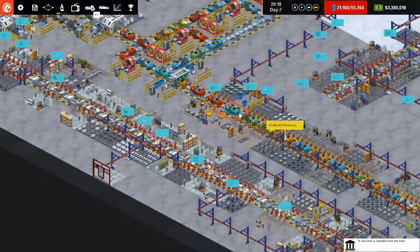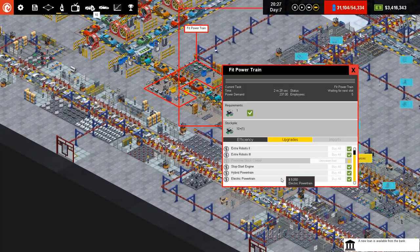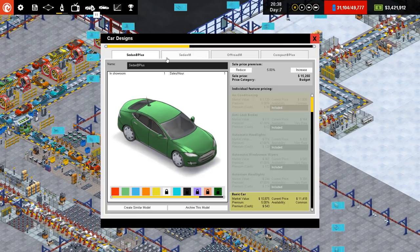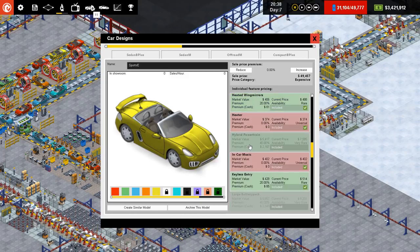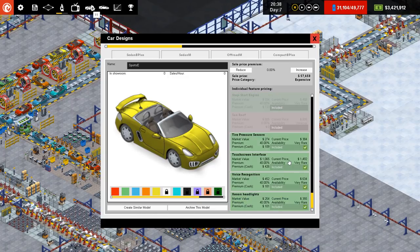I'm just going to check over here — the powertrain does have the upgrade for hybrid and electric. If we really wanted to, we could go to car designs, the Sports P, create similar model — Sport E. You have electric powertrain, you can even put hybrid in — oh no, you can only have one. It's sensible. Electric powertrain, large battery pack.